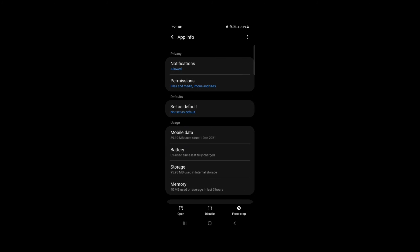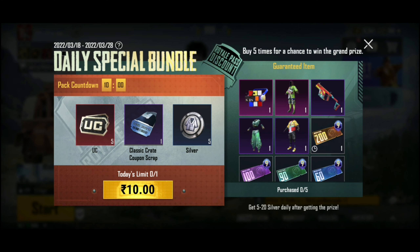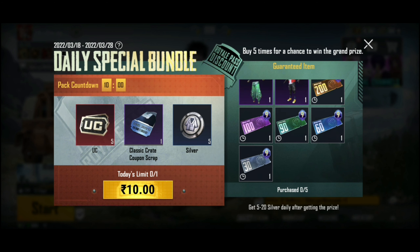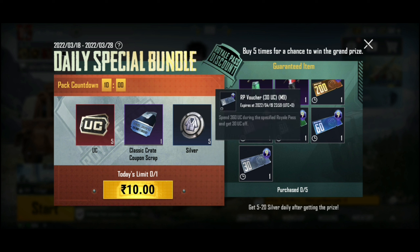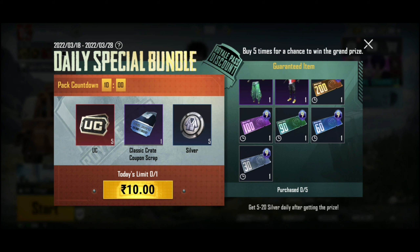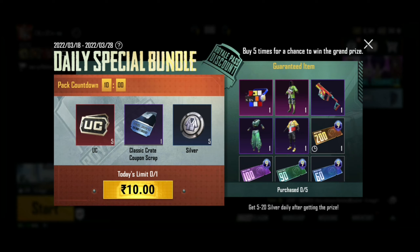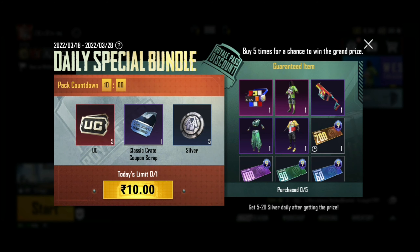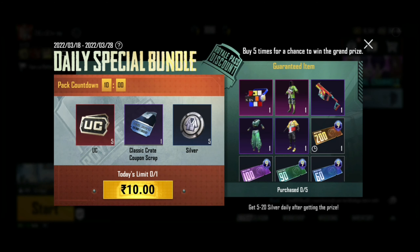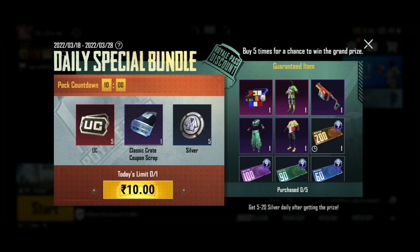So, this is the update. If you buy 10 rupees, you get 5 UC, 1 classic scrap, and 5 silver. That is why you buy 5 times. You get 2 epic dress and 2 legendary dress. You get a legendary headgear and a legendary outfit. You get a vector skin and 5 RP. You get 200 UC and 100 UC — a 360 UC package.